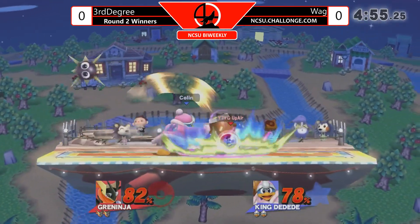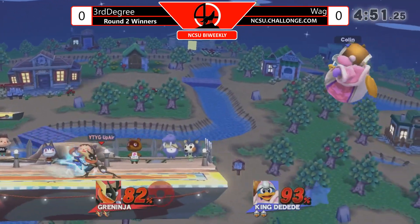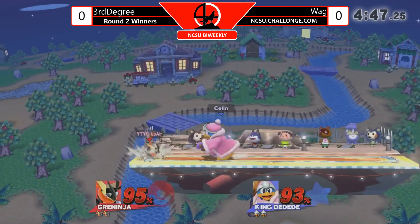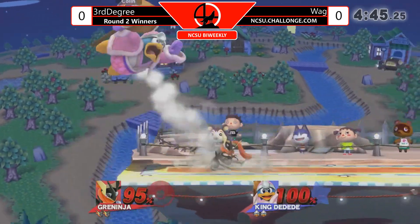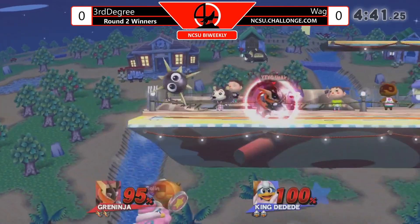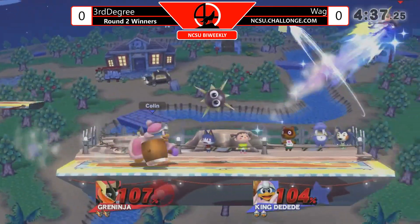Nice double hit on the Gordo, and just like that there's a percent lead. Going almost to a shield break - almost another shield break back-to-back smash attacks. Greninja's gonna have to lay off just a little bit and get himself back up to full shield.